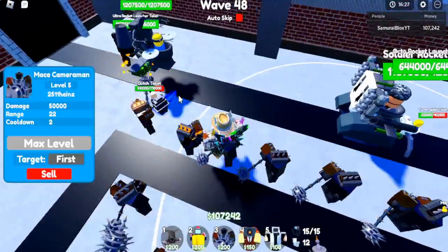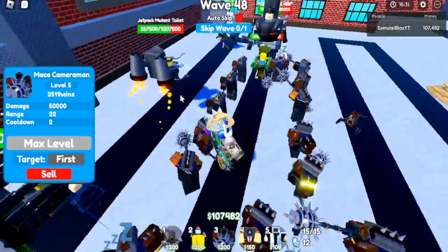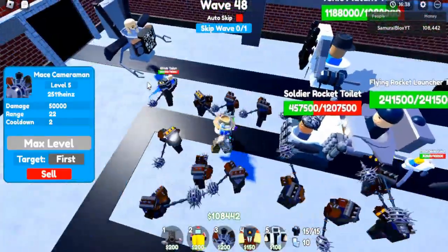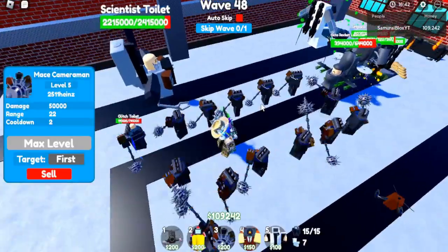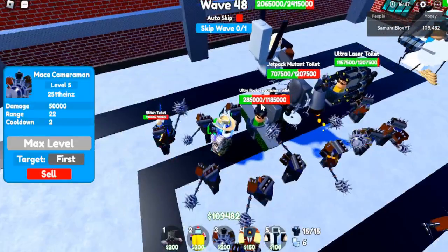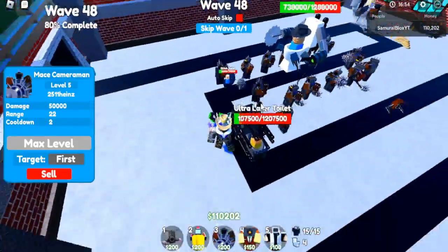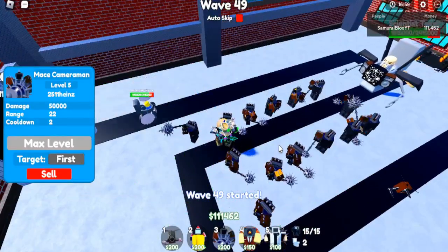Oh no, it's the glitch — he's here! Come on, beat him down, we need him to die! Come on, kill those rockets, kill the buzz saws and the soldier rockets. He's still getting distracted, that's good — come on, take them out. Bring down that glitch — hit him down, he's almost dead. Keep hitting him — come on! We're on wave 49, beat down those toilets — there we go, they're dead!